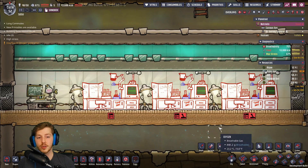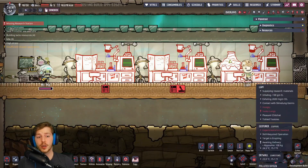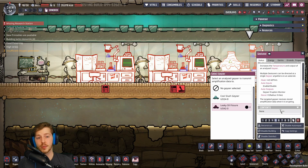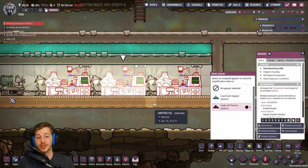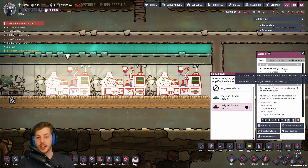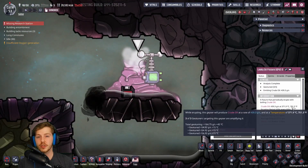Next up, we have what I think is one of the most important buildings of this update: the Geotuner. The Geotuner can amplify geysers to increase their output by 20%, but doing so will also increase their heat. For the leaky oil fissure it was 15 degrees Celsius, and for the cool slush geyser it was 20 degrees — so it's not an insignificant amount of heat. This building takes 100 kilograms of abyssalite and uses it to amplify the geyser for 60 seconds of eruption time. You can use multiple Geotuners on a single geyser, potentially increasing heat by around 100 degrees Celsius. However, after testers reported it was unbalanced, the dev team limited the maximum Geotuners per geyser to five — so you can still double output, you just can't abuse the system, which is unfortunate for late-game min-maxers.